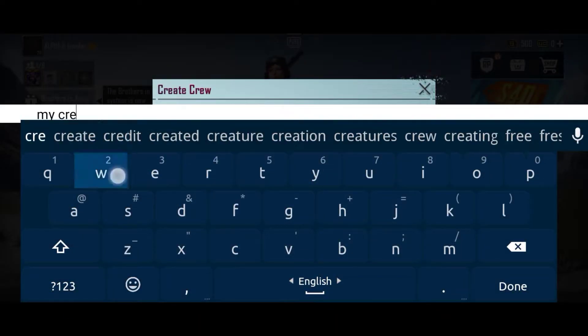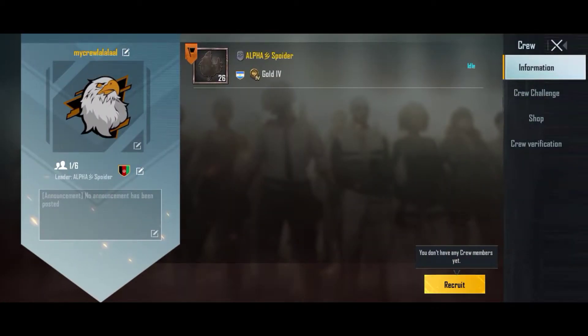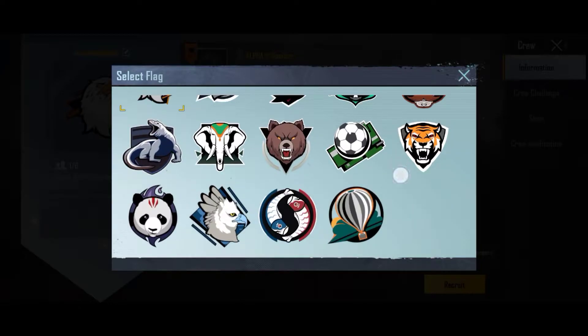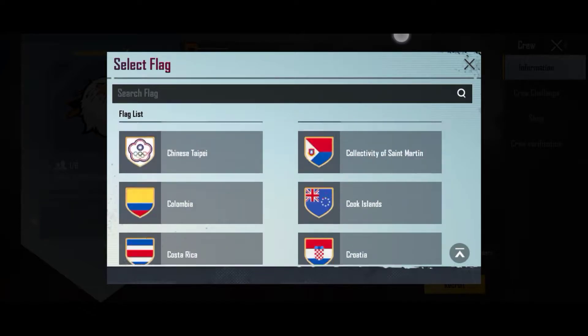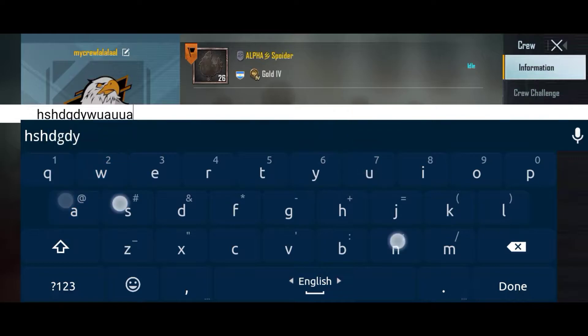Now insert a name under 20 characters, then click on create. Your crew has been created. Now click on this icon and choose a custom logo for your crew. You can also change the flag of your crew by clicking on this icon, and you can put some description of your crew here.